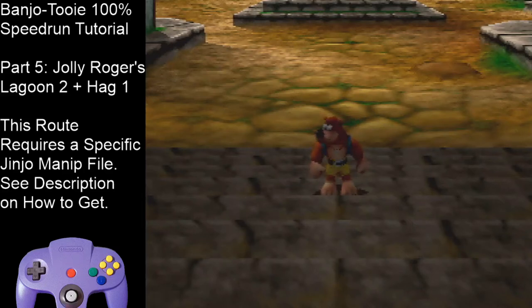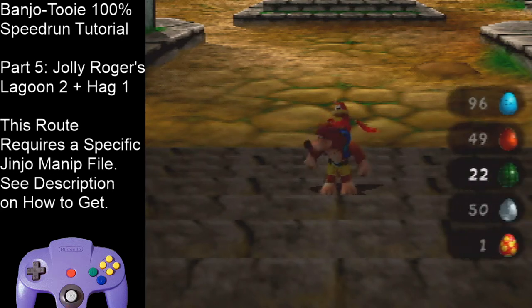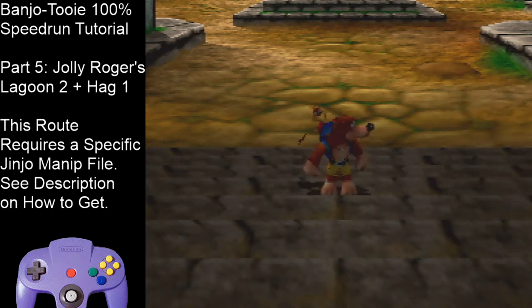Hello, and welcome to part 5 of the Banjo-Tooie 100% speedrun tutorial. In the last part we covered Pterodactyl N1. In this part we're going to cover Jolly Roger's Lagoon 2, as well as the Hag1 fight, which is the halfway point of the run. Let's get started.